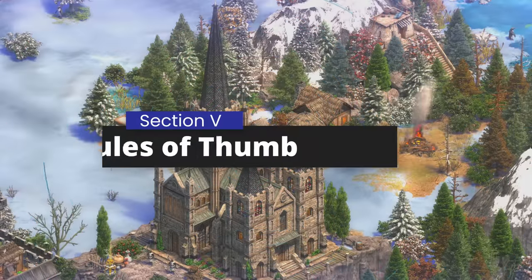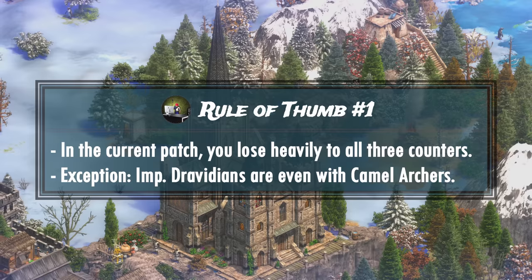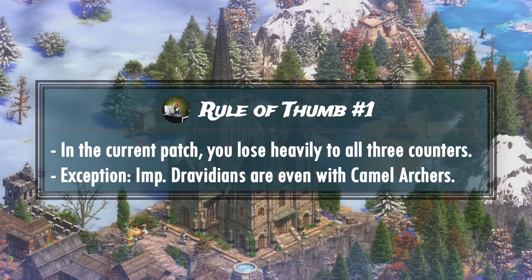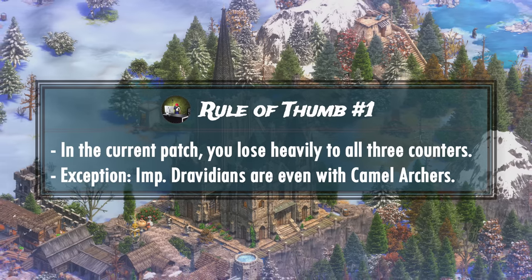Our first rule of thumb is very obvious: in the current patch, never take a head-on engagement against any of the skirmishers, janitors, or camel archers unless you have a significant numbers advantage. The only exception to this rule are the Dravidians against the camel archers, in which they can at least hold their own.